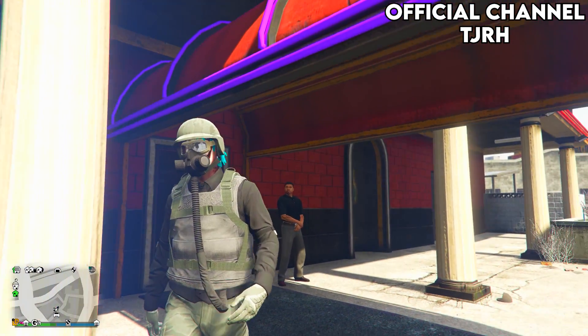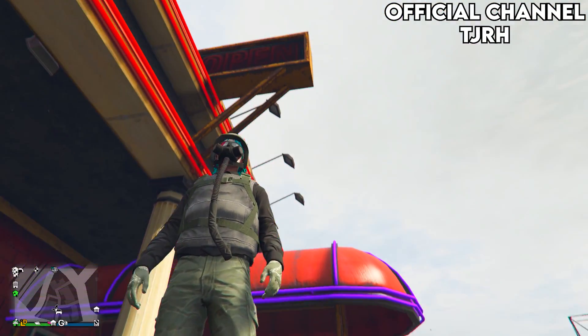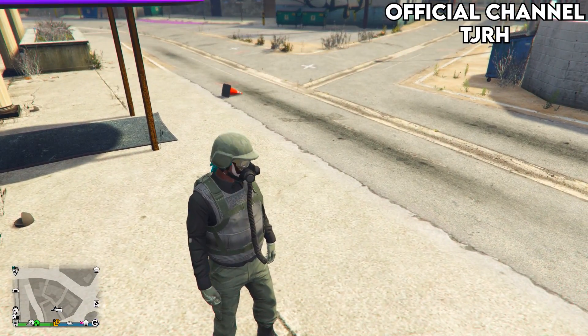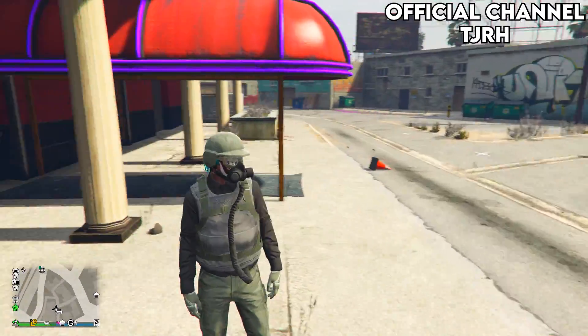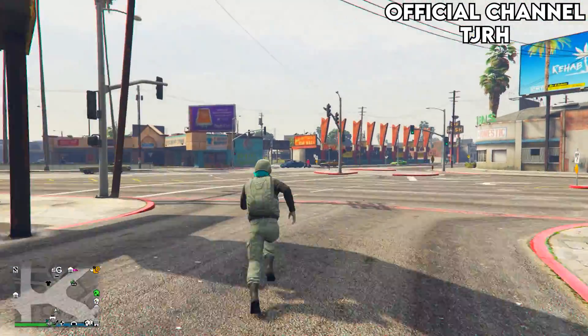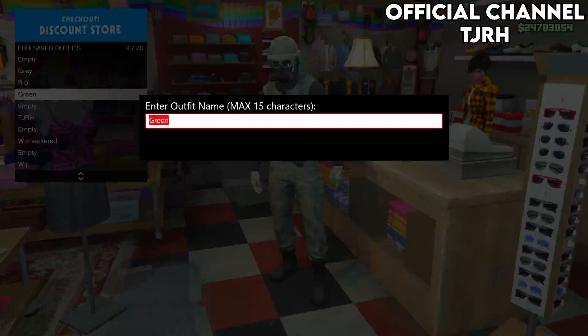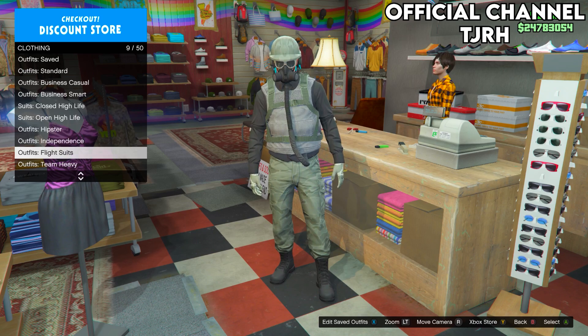Once you walk out, the flytube should merge onto the outfit. For some reason mine turned into a black one, but it should usually be the green one — either way it doesn't really matter. That is the outfit complete. I'd probably rate this an 8. Go save the outfit and that's it for this first one.